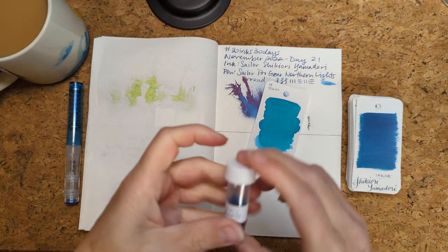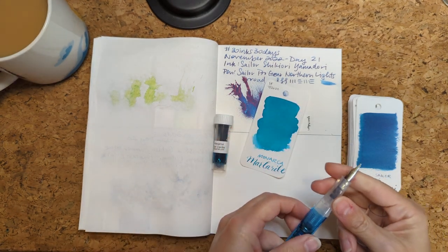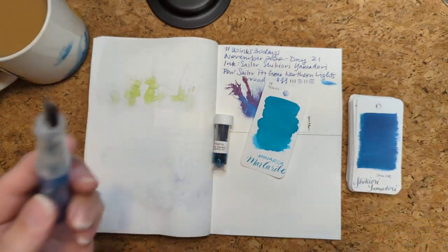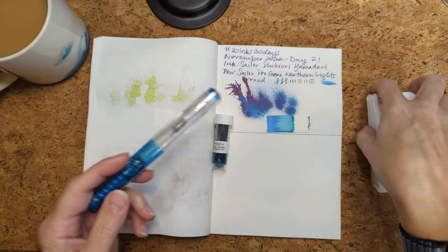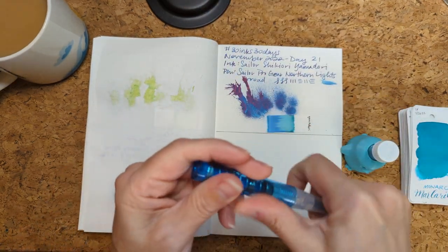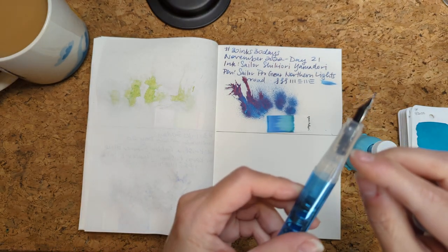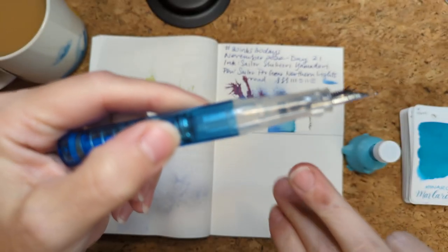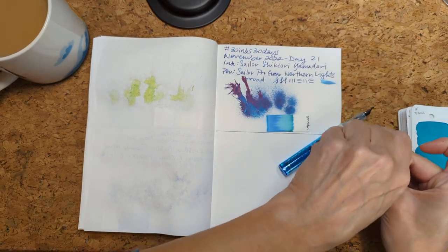I got the ink, I grabbed a pen — hoping I like it in here. So Monarcha Mar Caribe in a Twisbi Go Sapphire. The Twisbi Go's were so tough to fill — remember we had to pull the section and even pull the feed out. Look, I'm seeing there's like a whole bunch of shimmer in here. That's gonna be exciting — this ink is not a shimmer ink, so we might get bonus shimmer!